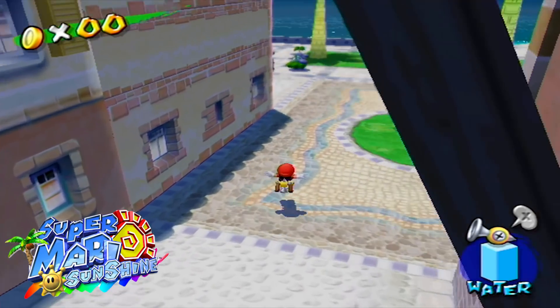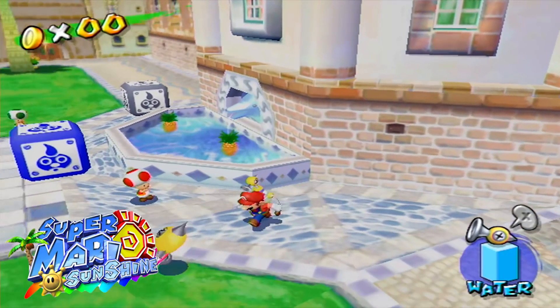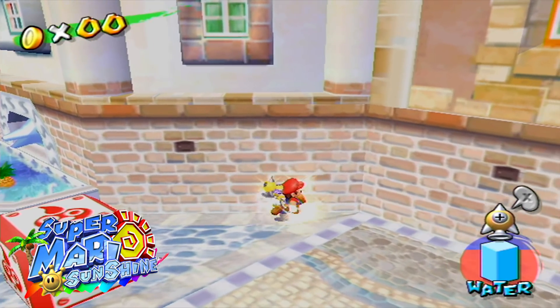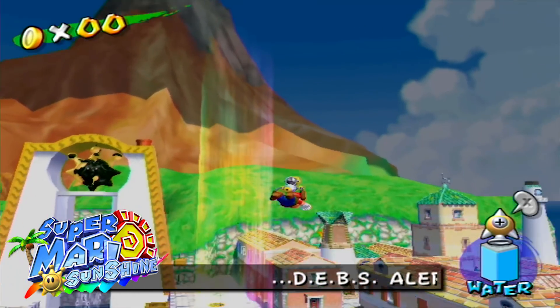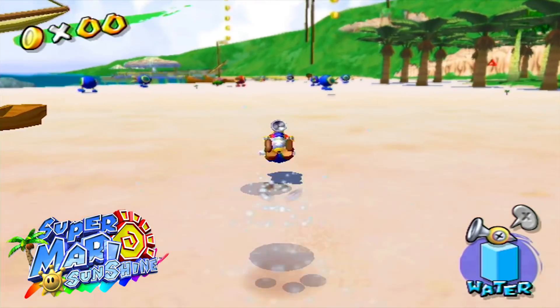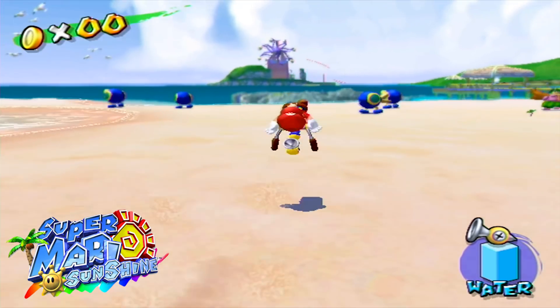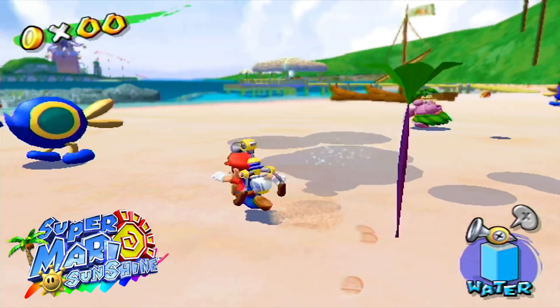Super Mario Sunshine uses its music to really immerse you within the environment. A lot of the music tracks use a very similar composition, but they're stylised differently for each area of the game. A good example of this is Ricco Harbour and Gelato Beach — both levels use a similar composition, but each track gives a completely different feel.